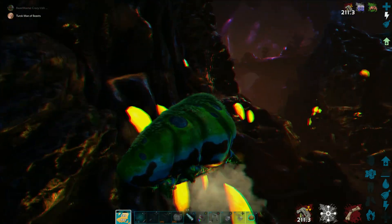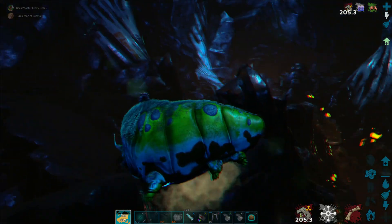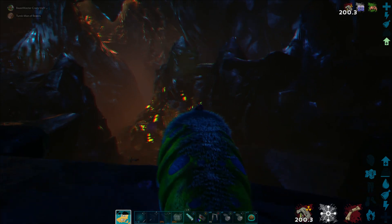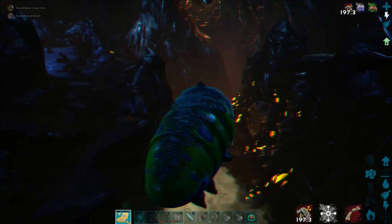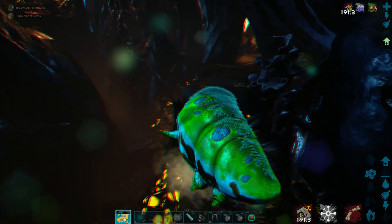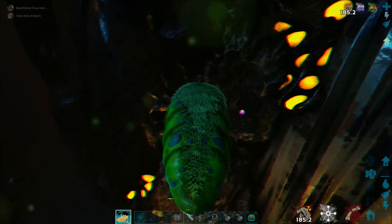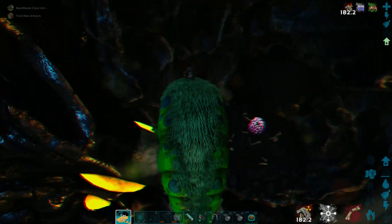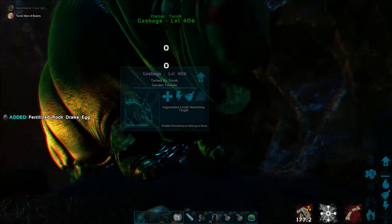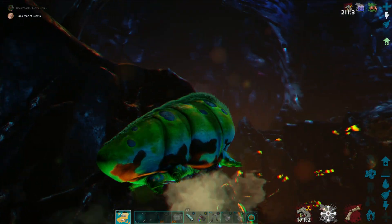So what I'll do is I'll go back round here, back onto the bridge. Now I'll fly back. As you can see, there's an egg, and what I'm going to do again is just fly out, back to the bridge.